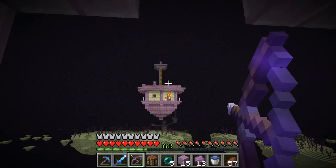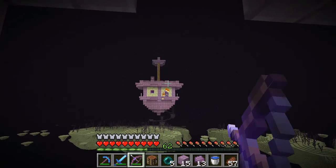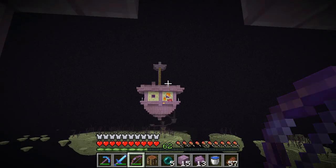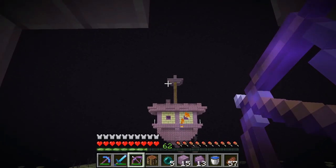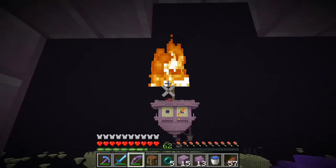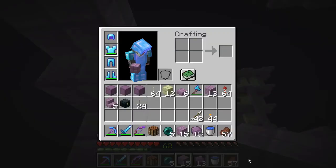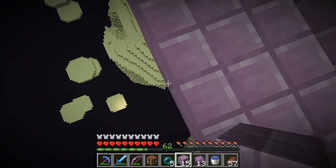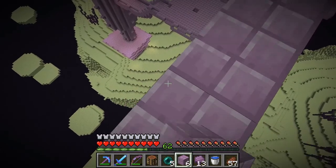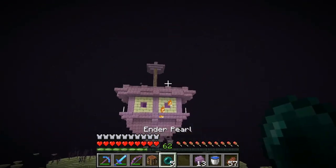I don't want to throw an ender pearl, I don't want to get close - there are these shulkers right there that I've been trying to kill. Come on - all right, one more. One's down, come on open up. Okay, they're both down - I think there's just one left and he's going to be inside. So let's pillar a little bit. Oh, I didn't loot the end rods from the initial start of the End City.